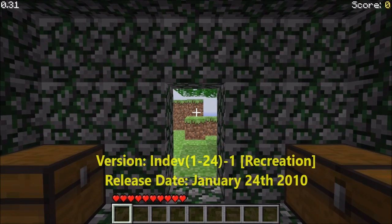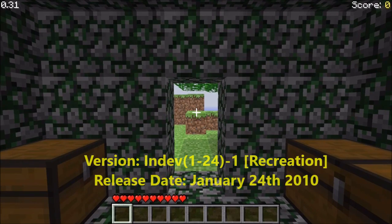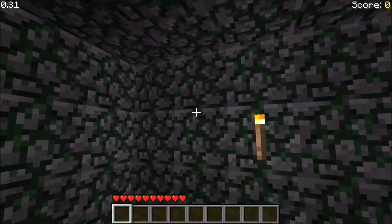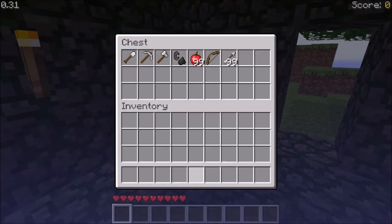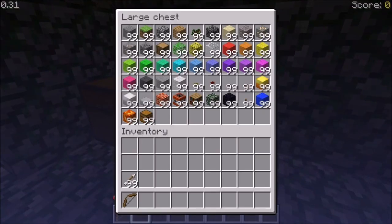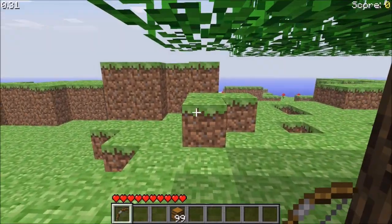Hello guys and welcome to in-dev 1.24, first revision. Looky here — I am inside the in-dev house, a new structure that got added. On top of that, chests have been added with nice tools and items inside. Let's grab some bow and arrows and other items. Supposedly the bow has a different sound now — but that sounds the same to me.